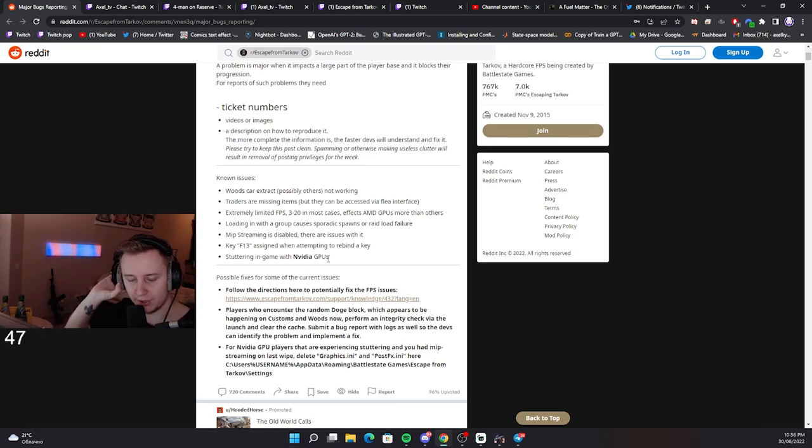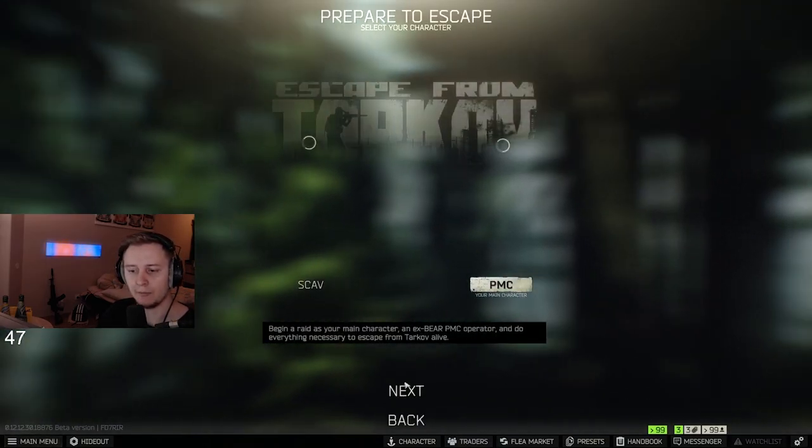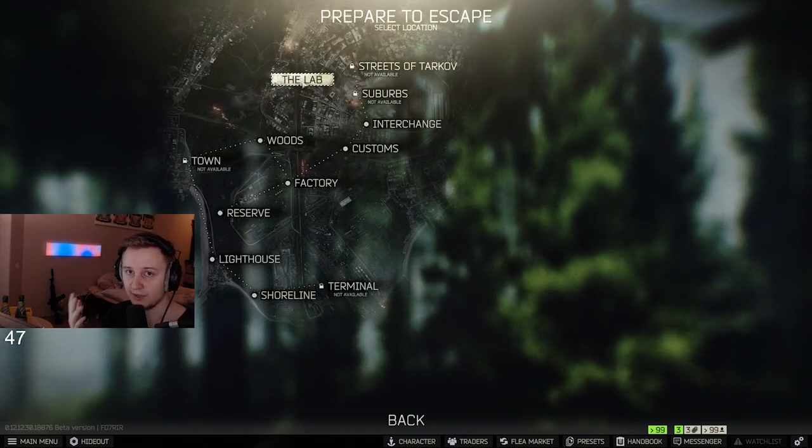Another important thing which I want to mention — lots of people started getting it lately. When you start matchmaking and you've been matchmaking for a very long time, let's say usually it takes 2 or 3 minutes to find a game, and you've been matchmaking for 5, maybe 10, maybe 20 minutes — my advice is to Alt+F4 instead of clicking back out. There is an infinite matchmaking glitch which has been in the game for a long time. If you get this glitch and you back out, you're going to be stuck on the leaving the game screen for 5 to 6 minutes. Even if you restart the game and get back to the lobby, it's going to say 'leaving the game' and you won't be able to do anything. So my advice: if you get a really long matchmaking, don't back out — Alt+F4 the game.